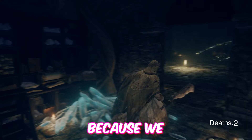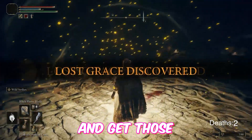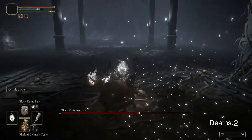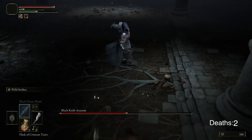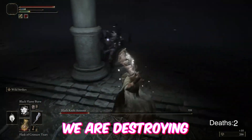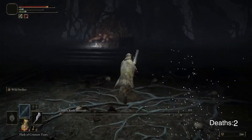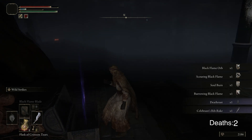I actually don't even know where I'm supposed to be going right now. I need to check that out. Oh it's a Black Knife Assassin, of course it is. Yeah, we should be able to just — okay, we are destroying this poor guy. We'll do a quick heal for safety. And there's a Death Root here: Black Flame Orb, Scouring Black Flame, Soul Burn and Burrowing Black Flame — Blood Loss and Soul Burn.